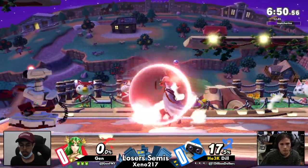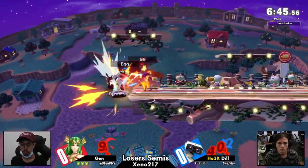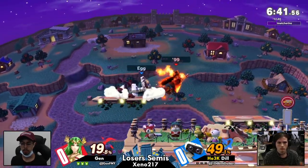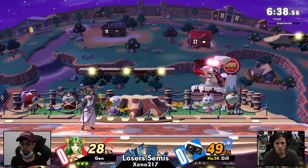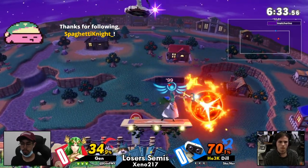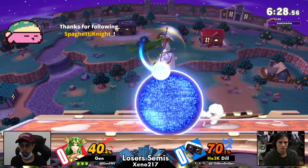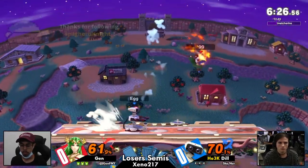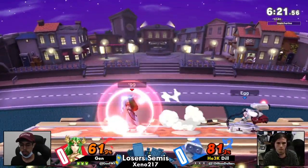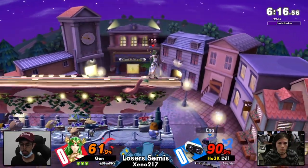Town and City, interesting pick. I think Palu is fast enough that she can get around the zoning with a good read, but I don't feel like giving ROB more space is necessarily the best call. That said, this stage is the same length as PS2 but with smaller blast zones. Down throw combos do work on ROB, so it allows more kill opportunities off the side for Palu. And Gen's strongest suit is ledge trapping, so killing off the ledge will definitely benefit him.